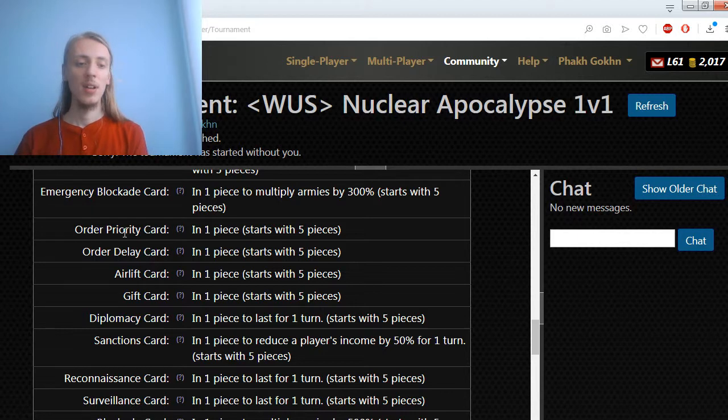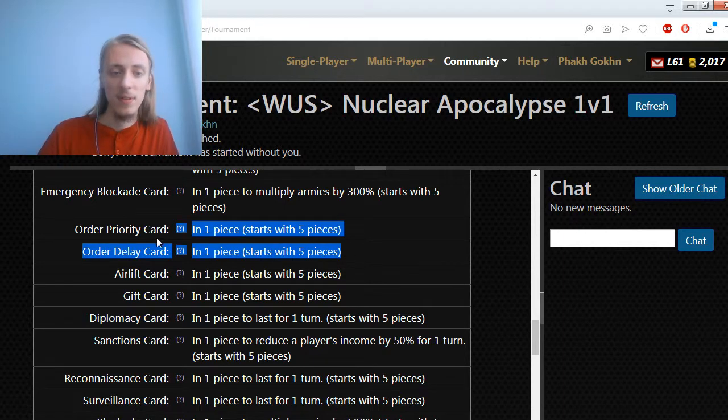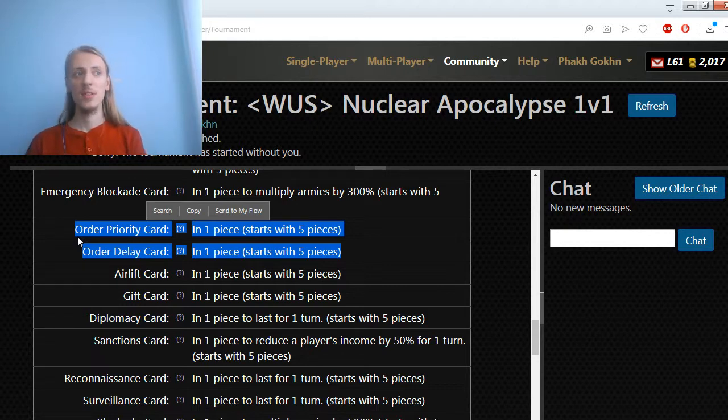The next cards are order priority and order delay cards. Both are pretty useful. One important thing is that after the picking stage you have the first turn and all these cards are still available. So instead of discarding them you can play them — for example, playing 3 order priority cards at once to guarantee first order, or playing up to 5 order delay cards. Any number of them can be played on the first turn instead of being discarded.